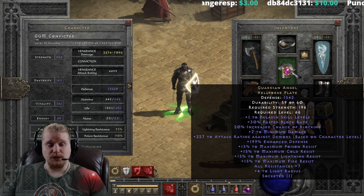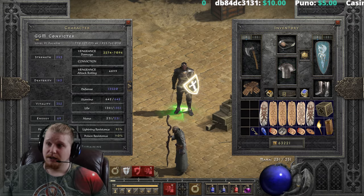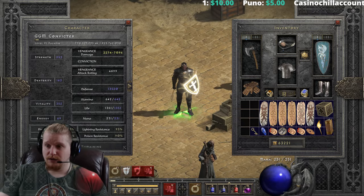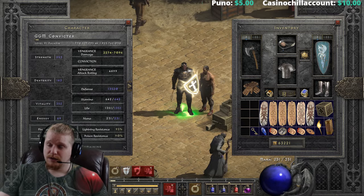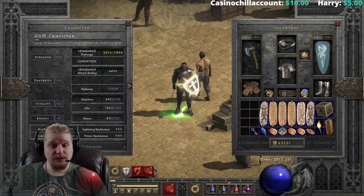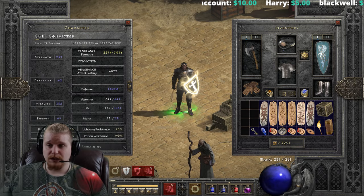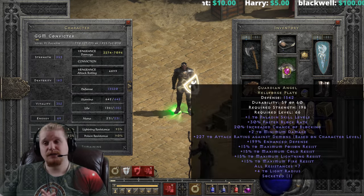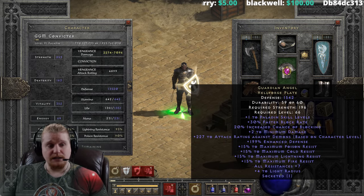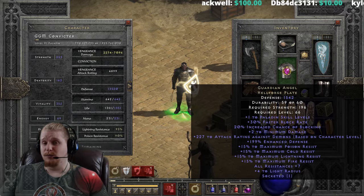The Guardian Angel Templar Coat is a Nightmare difficulty item, which is relatively easy to come by. I have actually gone through the process of upgrading several of mine because of how good they are. Guardian Angel Templar Coats are relatively low level, and at level 45, which is what you can put them on at, it is pretty darn sweet. It does only have a defense of 770 to 825 when it's in its Nightmare form, and the level requirement being level 45 is not too bad, with a strength requirement of 118.